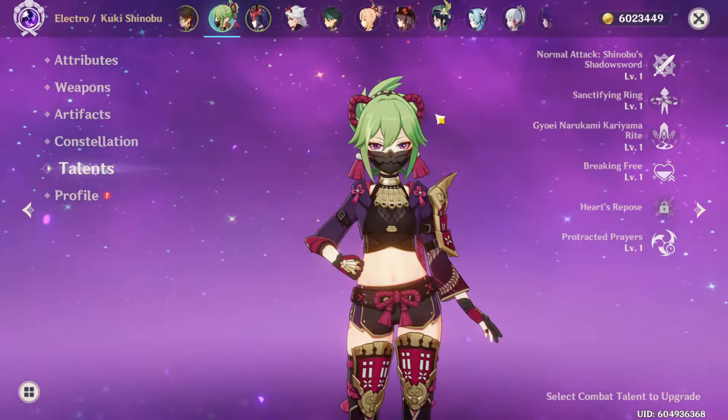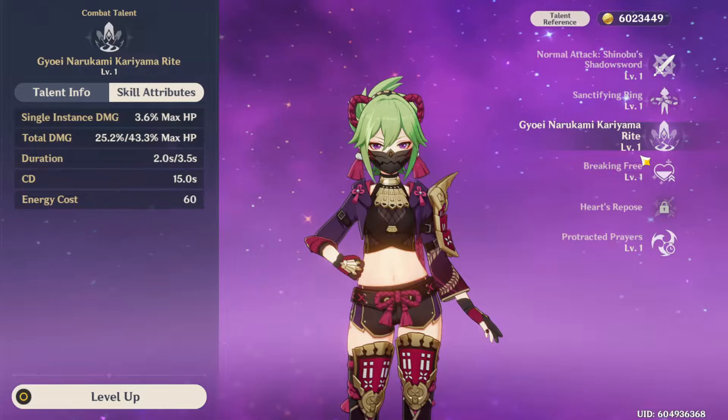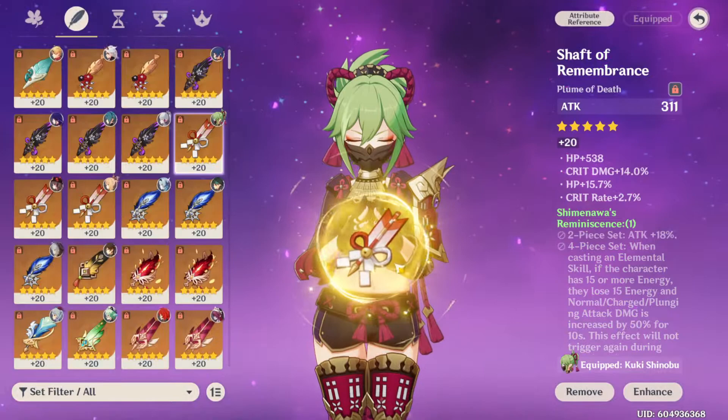Kuki's meant for a support role. I get it if you want to run her as a main DPS, but I'm just recommending everybody run her as support. Healing, while it's one of the worst abilities in the game in my opinion, is still an ability that can keep you alive in some cases. For talent priority, I would just say level up her E-skill and then her burst. You don't really need to level up her basic attacks.